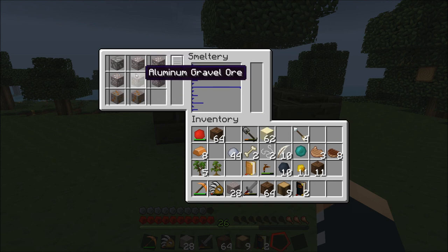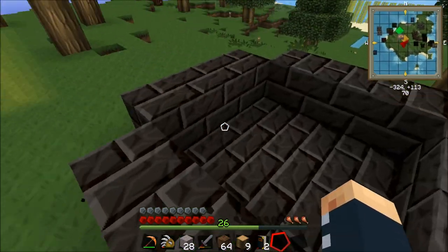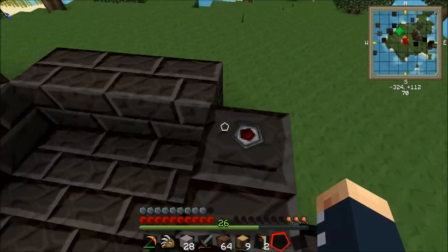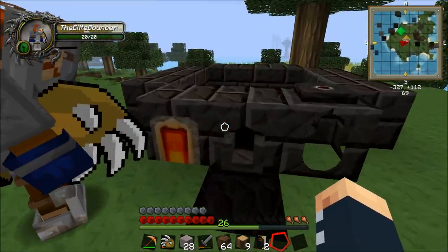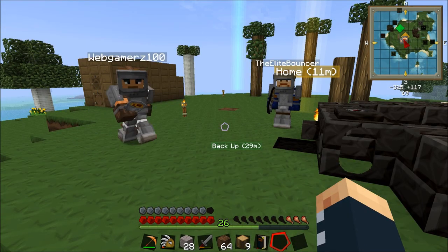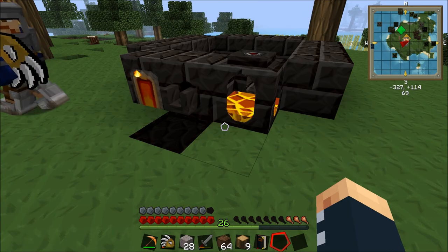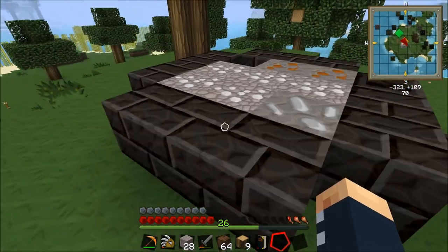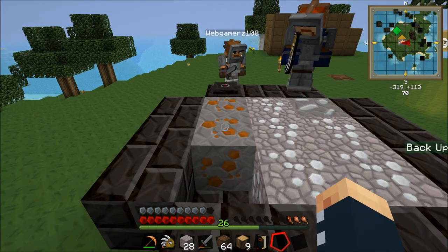So the way this works is you can't stack up your items in this smeltery, you just have to put them in single things like that. And then what will happen is when the heat builds up it will finally smelt them - you'll see once we put some lava in. We're just waiting for Webber to come up with the lava. So it looks like a pretty basic thing, we'll make it look a lot nicer later on. But for now that's what we've got.